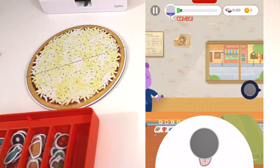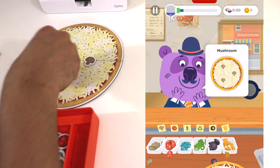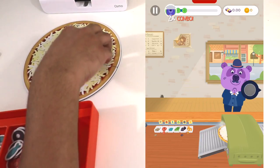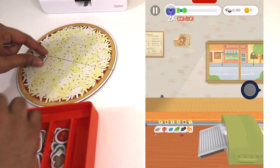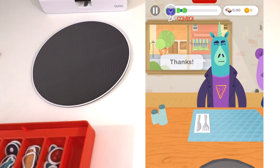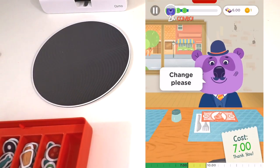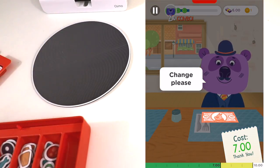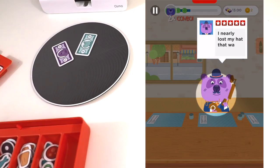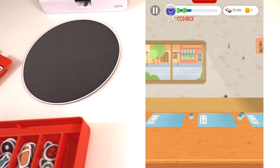Another customer just came in. Three mushrooms — we know how to do that. So one, two, and three. Let's go ahead and put it in the oven. Another happy customer, it's pretty fun actually. It costs $6. He gave us a $10 and we need to give him change — so we'll give him $3 back. Here's two and here's one. He enjoyed the pizza, so let's go ahead and take that back. We got $13, awesome.